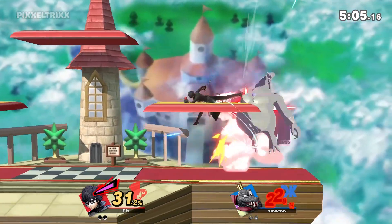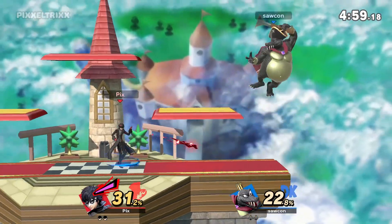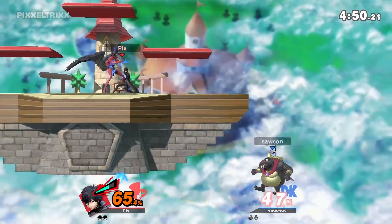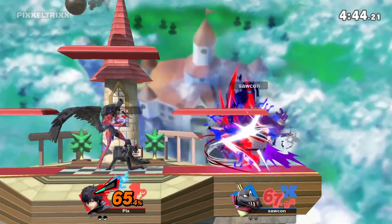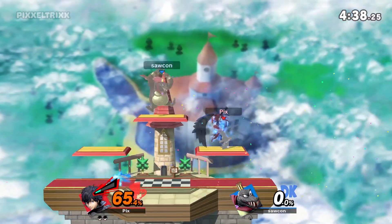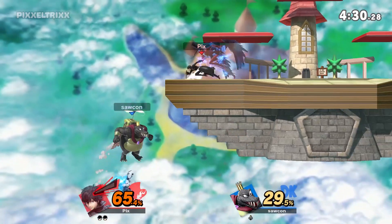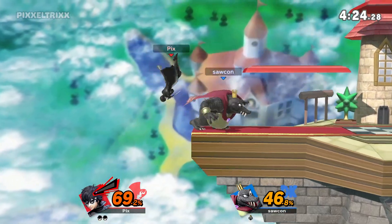His down air is kind of like Mii Sword Fighter's — if I was to compare it to something, I don't really like it that much, I feel like it just comes out a little too slow. But this is day-one Joker, I don't think it's a bad move. I don't think the damage-over-time stacks, but if it does — wow that killed super early on King K. Rool. Like he lives forever, I'm so incredibly surprised that was enough.